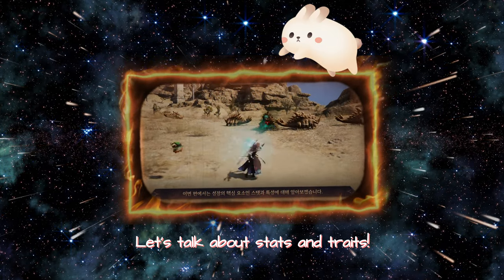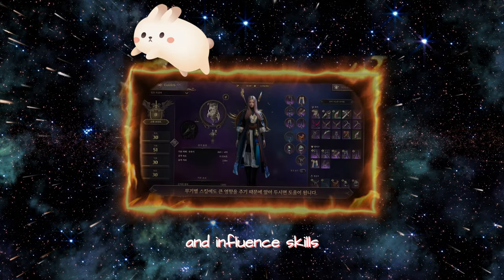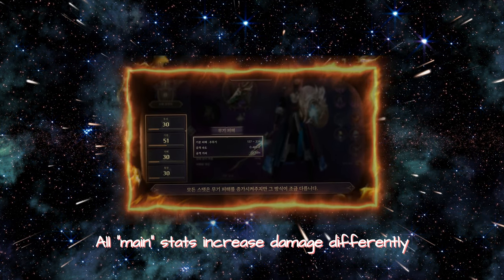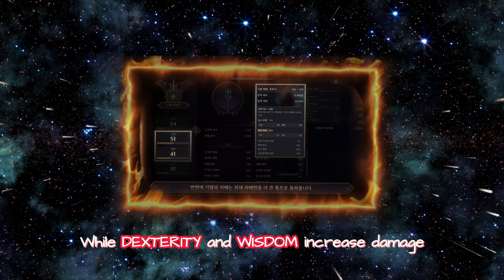Let's talk about stats and traits. Stats determine the power of a character and influence skills. There are four stats in Throne and Liberty, and all stats increase damage differently. Strength and perception raise min and max attacks, while dexterity and wisdom increase damage in other ways.